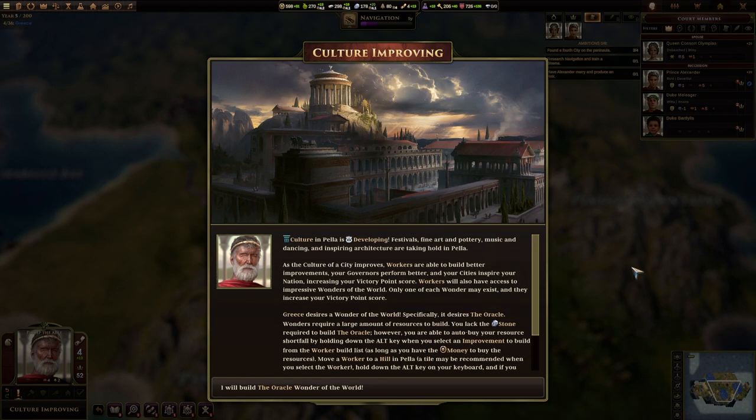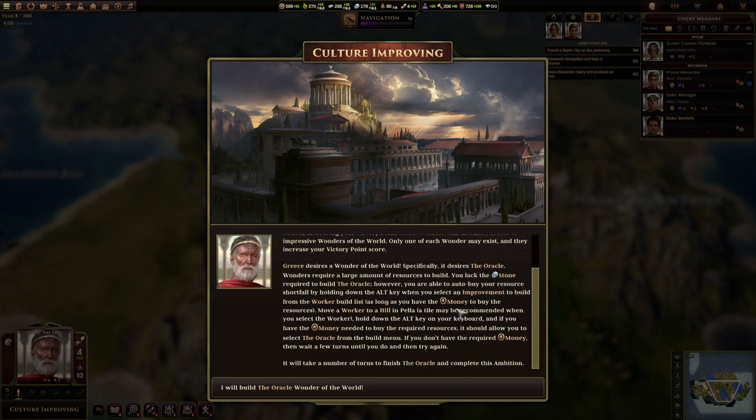Culture in Pella is developing — festivals, fine art, poetry, music and dancing, and inspiring architecture are taking hold. As the culture of a city improves, workers are able to build better improvements. Your governors perform better, and your cities inspire your nation, increasing your victory point score. Workers will also have access to impressive wonders of the world. Only one of each wonder may exist, and they increase your victory point score. Greece desires a wonder of the world — specifically, the oracle.